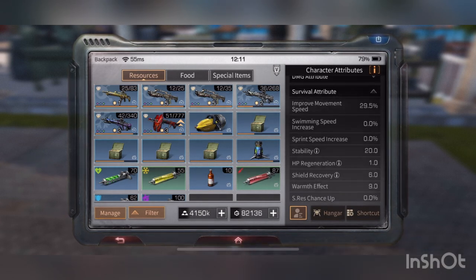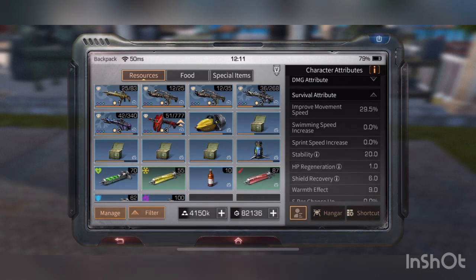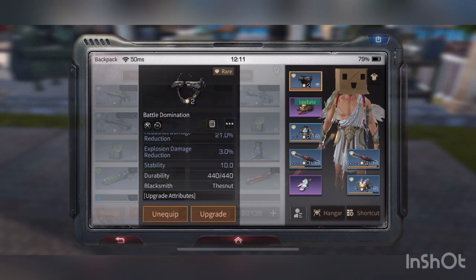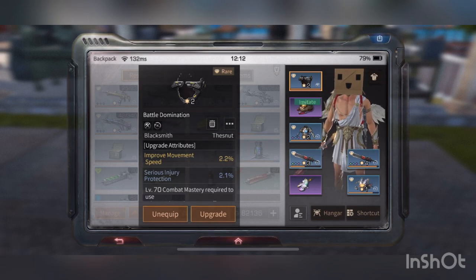I'll tell you how to get these right now. You're going to need level three speed crystals. First, I got my helmet — I gave it a speed crystal at 2.2 percent, which is actually two percent right there.